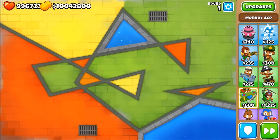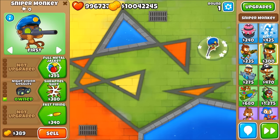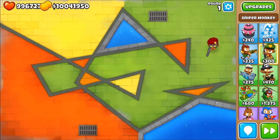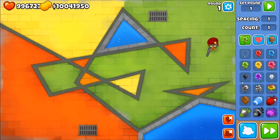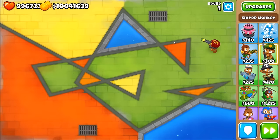Sixth is my favorite and the one I always use — the sniper. It's so cheap: 300, 255, 295 and you've got a camo lead-popping tower. Set it to strong, because lead balloons are very slow and setting it to first would have it hitting the front balloons instead of the camo leads. You can see it does a nice job, bringing camo leads down to greens. Going for shrapnel shot does even better against grouped rounds.